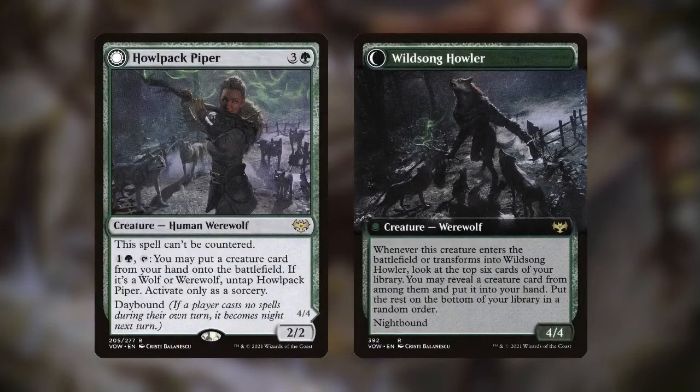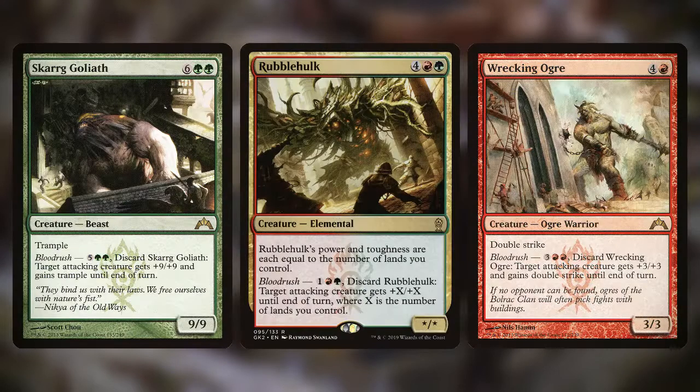Of course, not everything is going to be cast in this deck. After all, we want to avoid casting spells so we can transform our wolves, and we also want to not cast too many spells in a turn in case it transforms them back. That's why we want plenty of mana sinks in the form of activated abilities. Howl Pack Piper has the ability to cheat werewolves from our hand into play during the day. And more importantly, we have our fleet of Blood Rush creatures — featuring this mechanic from Gatecrash and Dragon's Maze, cards like Scarred Goliath, Rubble Hulk, and Wrecking Ogre can all be discarded for mana to give powerful buffs to our attacking creatures instead of having to cast spells.